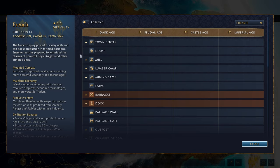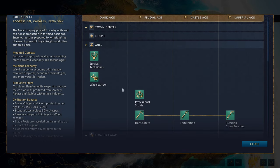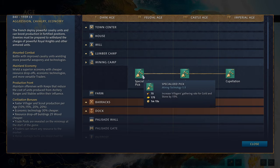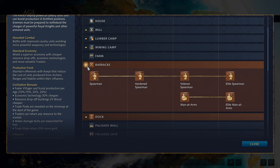Moving on to the actual tech tree itself. In the Dark Age the town center gives your villager, scout and textiles — nothing special there. You get your house, mill with the usual upgrades, lumber camp with the usual upgrades, and mining camp with the usual upgrades. Those main upgrades give you a 15% improved resource gather rate. You get your farm as standard. The barracks has nothing special here for the French — they get spearmen in the Dark and Feudal Age, then access to the Man-at-Arms from the Castle Age onwards.